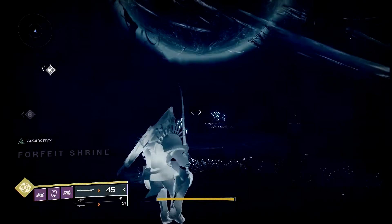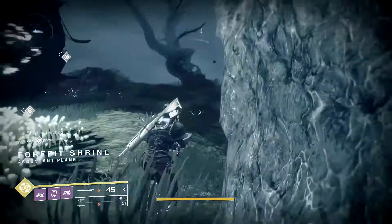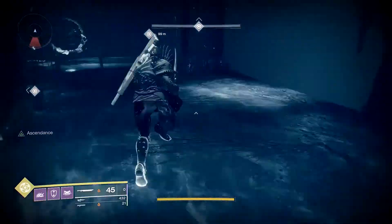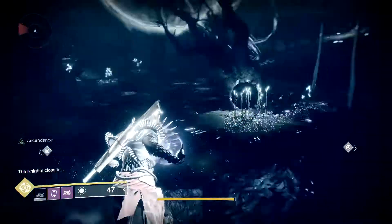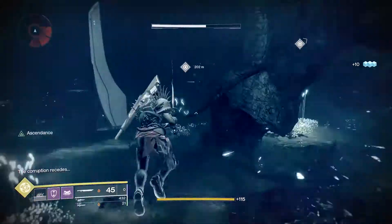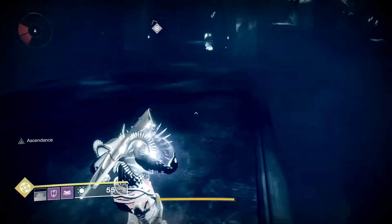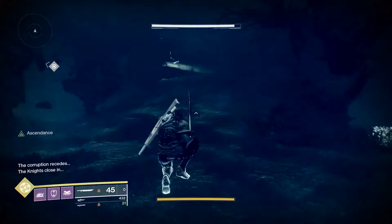Hey everyone. Here's a real quick follow-up to my Ascendant Challenge video from earlier on the Warlock. I had mentioned that a Titan with a bubble might work just as well, and turns out it does. I'm not showing the location of the Ascendant Challenge — it is in the Gardens of Isilla, but if you need help finding the challenge itself, please refer to that Warlock video. Now as you can see on the Titan, it's a similar method as to what I was doing with the Warlock.